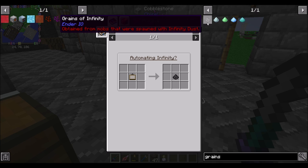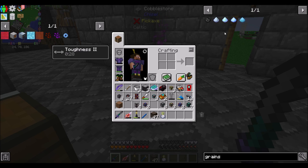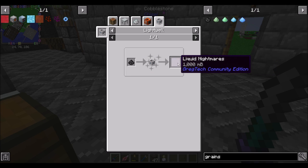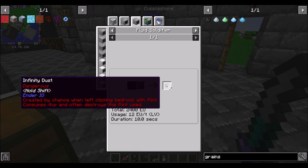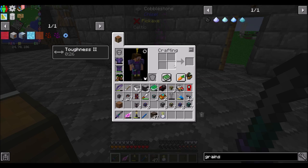There's a better way to automate this. The gist is automating infinity needs grains of infinity — there's a quest about it. Basically, these are obtained from mobs that were spawned with infinity dust. If you place infinity dust on the ground, it spawns mobs. If you kill those mobs, they drop grains of infinity. The grains of infinity that are dropped can go into a light well to make liquid nightmares. Those liquid nightmares can make a significant amount of infinity dust, which is used to spawn the mobs — so it's a repeating pattern.